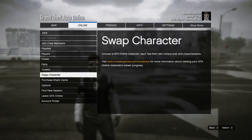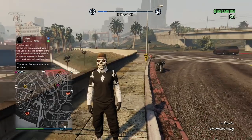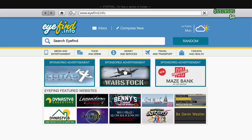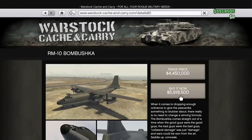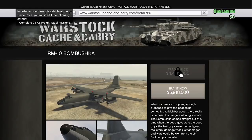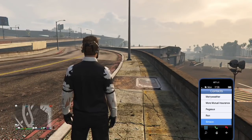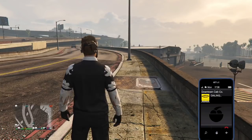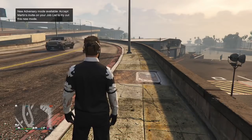All I had to do was swap character again and get rid of all the money in the bank — bank has to be zero dollars, so I put that all into cash on the second character. Now we're ready to do the glitch: zero dollars in the bank, and the amount of money for the Bombushka plus a little bit over — five bucks over what the Bombushka costs. That is how you want to set up your cash situation: bank zero dollars, cash equal to the price of the product plus a little more.